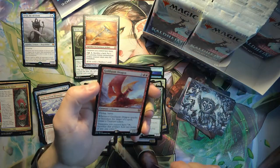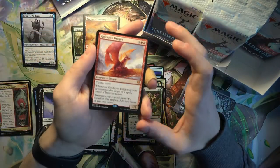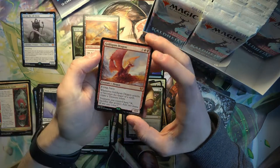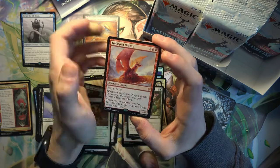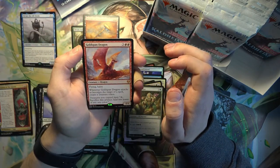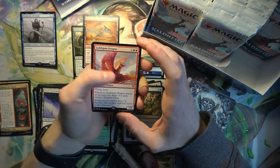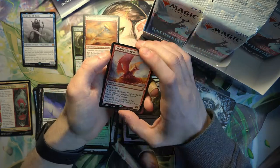Oh nice - there we go! One of the best Mythics in the set. This card is insane as a dragon - compared to something like Scargon Hellkite, this is so good. Because you can play this on curve basically at 4/5 with 5 mana, and then immediately protect it with a 2-mana counter spell. I've seen this played in Izzet decks a lot right now.